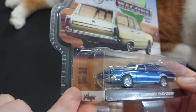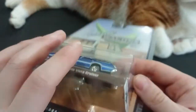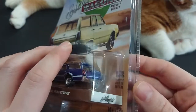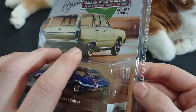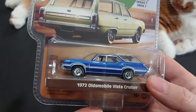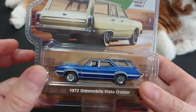Behind the vehicle is 'Limited Edition Diecast Metal' — there's the sticker. I have to say again, I really do like the matte black underside; I think it's way better than the steel gray they normally use. You also have 'Limited Edition Diecast' in French and Canada, and the 1:64 scale.